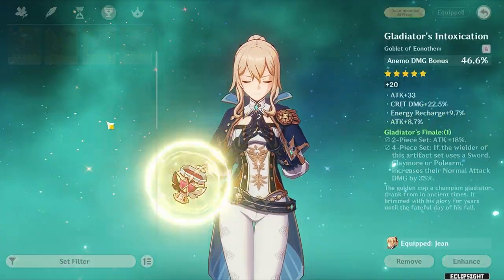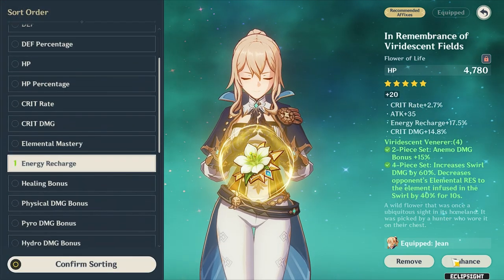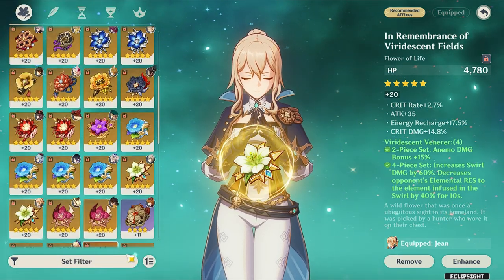And you do the same for the Artifacts. Don't worry about Artifact sets — you can borrow your best Energy stats from another character just to do this test.